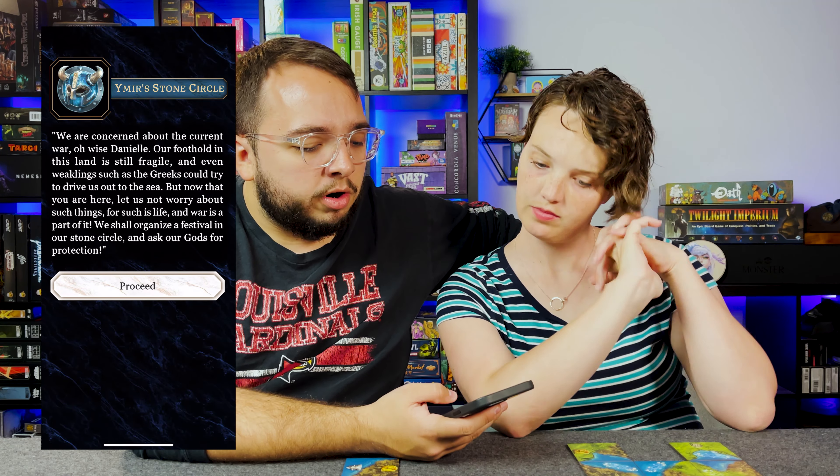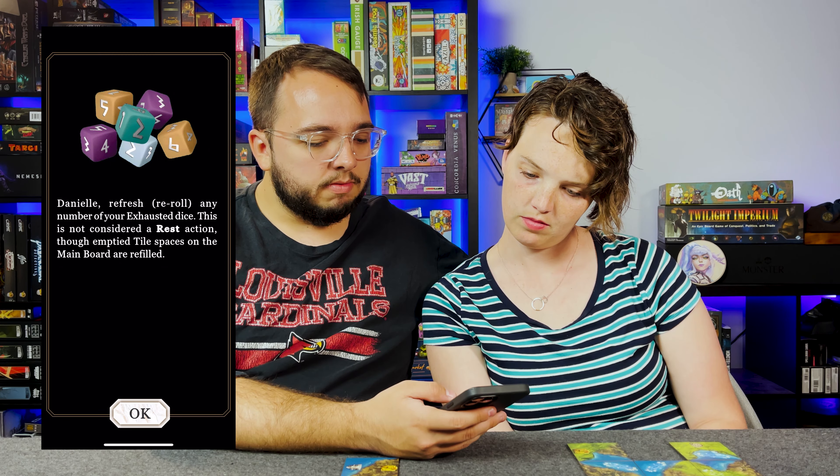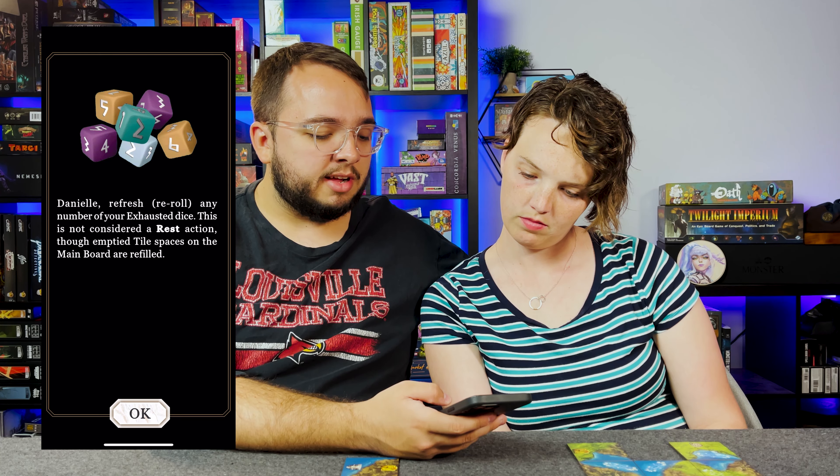We are concerned about the current war, oh wise Danielle. Our foothold in this land is still fragile, and even weaklings such as the Greeks could try to drive us out to the sea. But now that you are here, let us not worry — for such is life and war is a part of it. We shall organize a festival in our stone circle and ask our gods for protection. The festival is a great event and rich sacrifices are offered in the center of the circle. In their prayer, the Vikings praise both you and the Nordic Pantheon's favorite, Maxine. Danielle, refresh or re-roll any number of your exhausted dice. This is not considered a rest action, though the empty tile spaces on the main board are refilled.